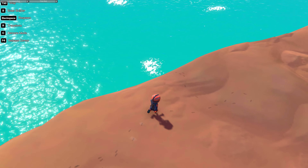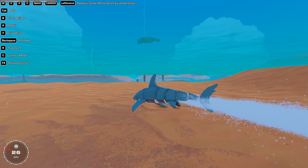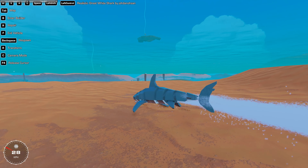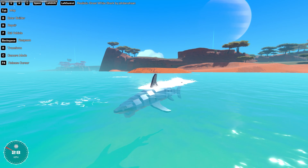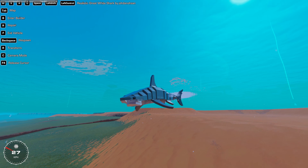Next up we have the Realistic Great White Shark by Joe Dan Ho Sam. I'm not sure how we move — spacebar moves it a little bit and it does the left-right motion automatically. There's our fin sticking out. You can open and close the mouth, which is pretty cool. I basically have to do nothing — it's almost like an AI.